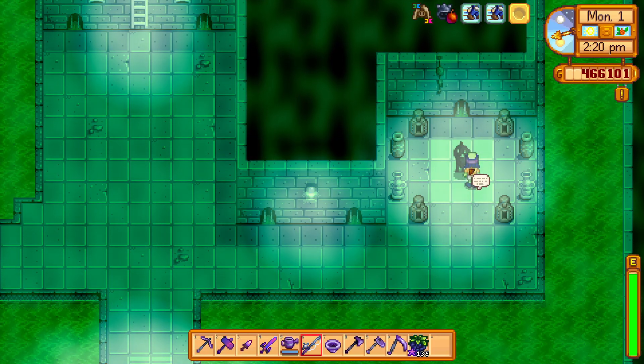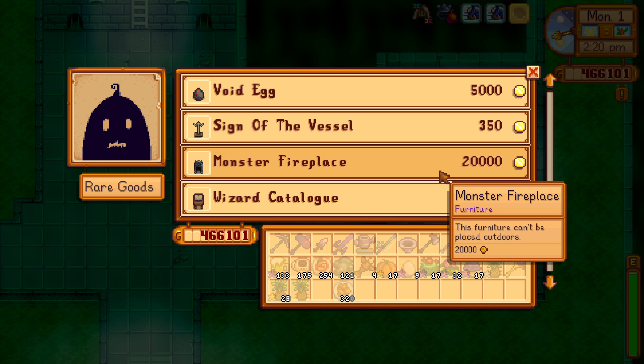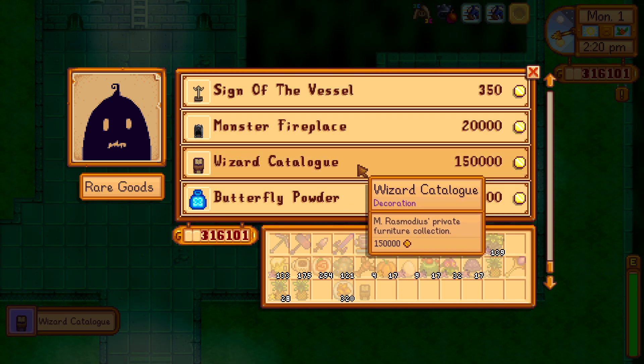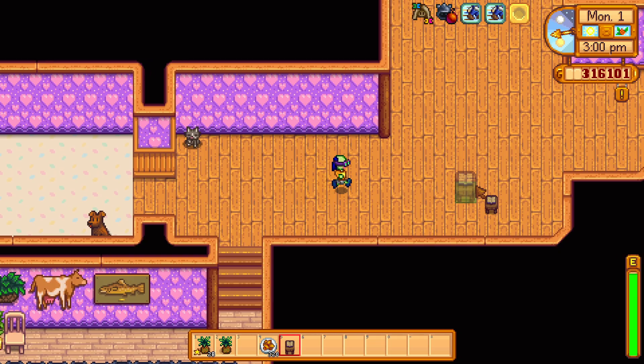The Wizard Catalog can be bought from Cropus once you unlock the sewers. It costs 150,000 gold. This catalog item will let you get many different wizard-related decorations and furniture.